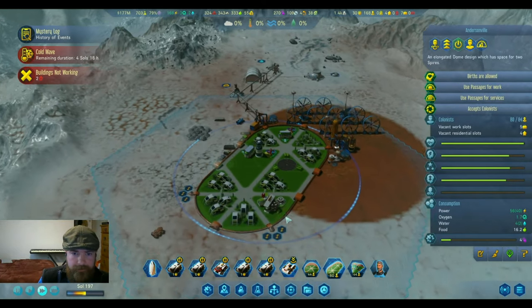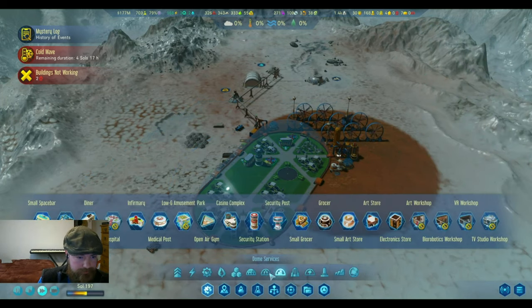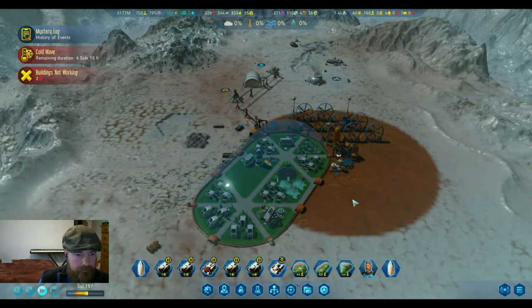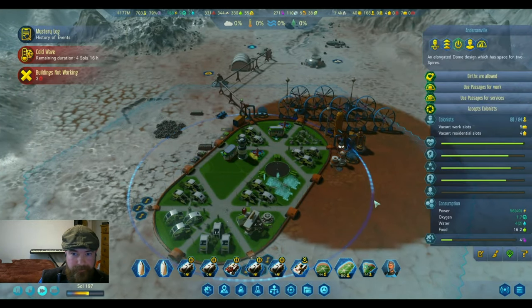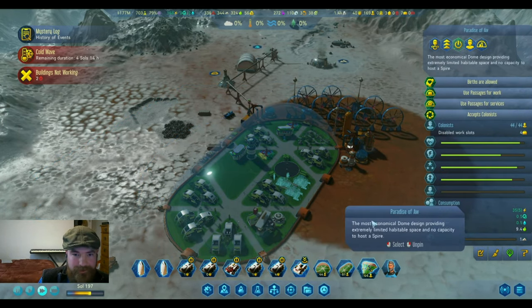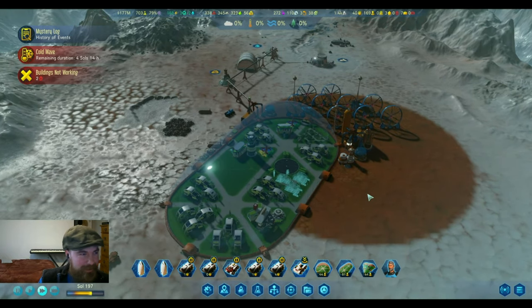We're going to need more residents. We're up to 80 colonists in Earnersen — it has almost the same population as both the Neos Weindel Dome and the Paradise of Awe combined. This is becoming a pretty major population center.